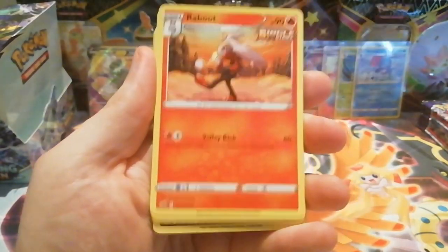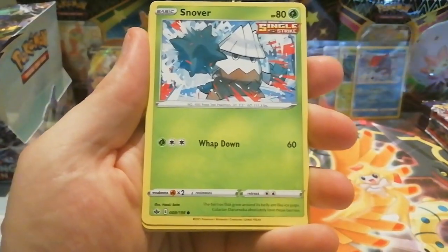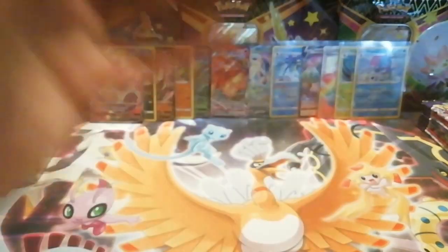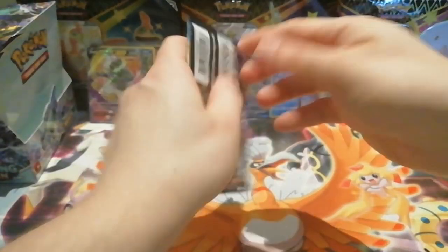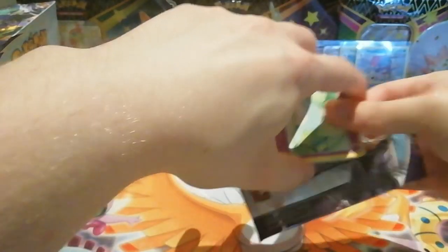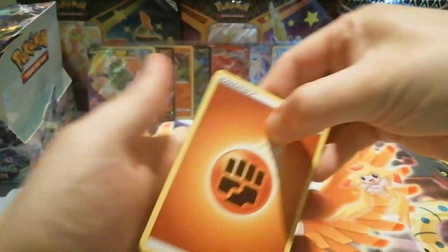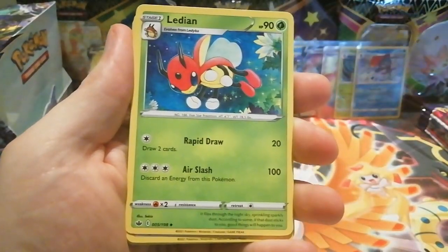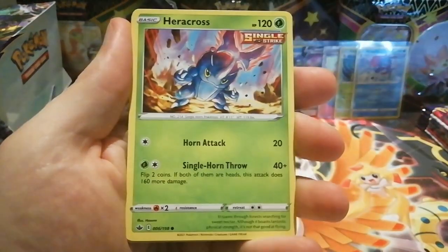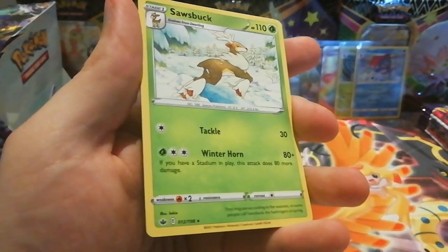Next pack: Scroll of the Skies, Raboot, Porygon 2, Koffing, Gastly, Blitzle, Snorunt, Sneasel — a reverse holo Golett which is a common, and the rare is a non-holo Malamar. Still haven't pulled any of the Galarian legendary birds, which is my main aim for this set — hopefully we can get one in this box. Next pack we have Hatenna, Spewpa, Castform Sunny Form, Heracross, Routes — a reverse holo Kubfu which is a common, and the rare is a non-holo Beartic.